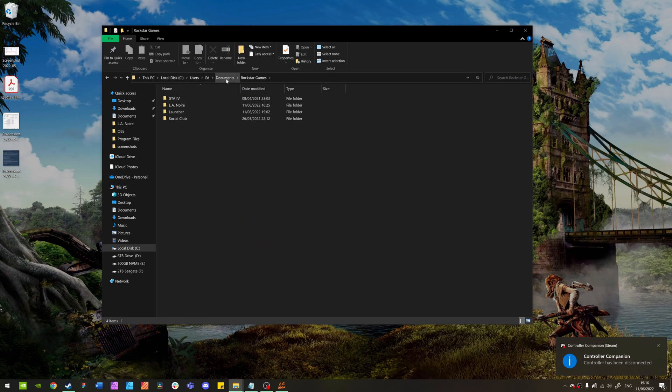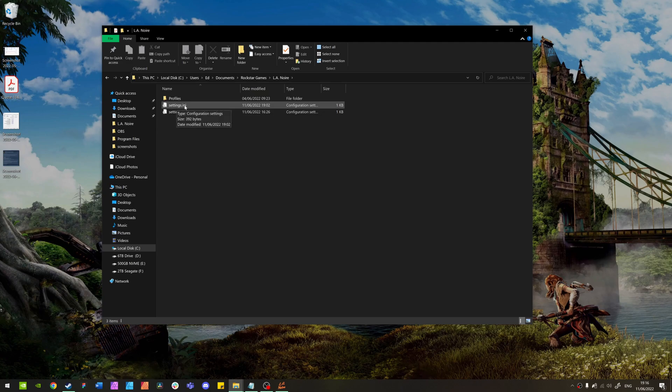What you need to do is go into your Documents folder, then go to the Rockstar Games directory, then the LA Noire folder. You'll see the settings INI file — I'd recommend making a copy of it just in case something goes wrong, and name it something like 'copy' or 'old' so you have it safe.